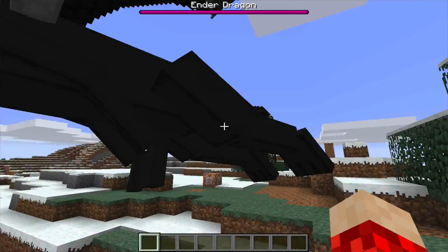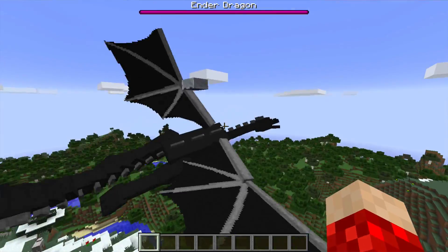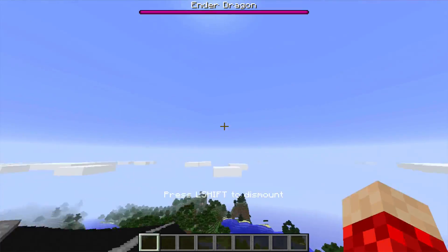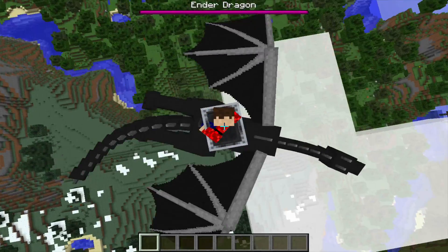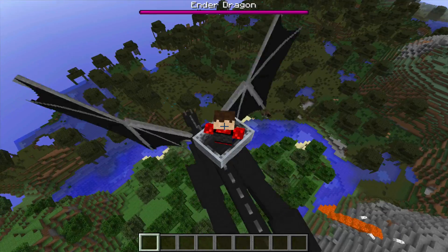And you see right here, he was riding an XP orb. The reason why he was riding the XP orb is so he was holding still, and he wouldn't fly around and you'd have to try to catch him. I'm trying to get in the minecart — there, I'm in the minecart.